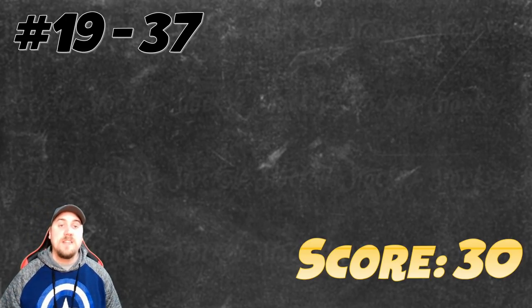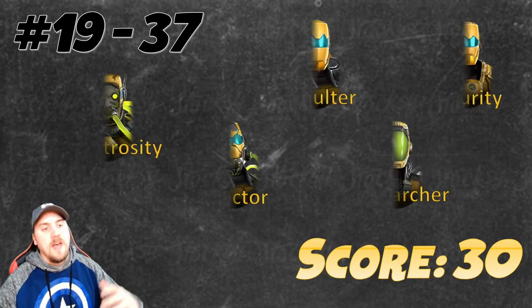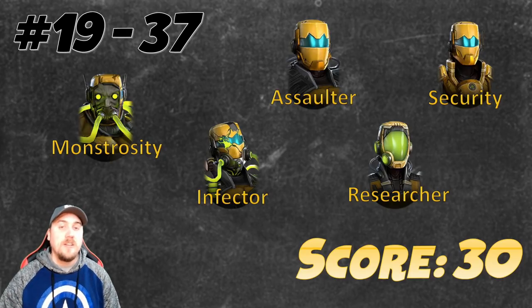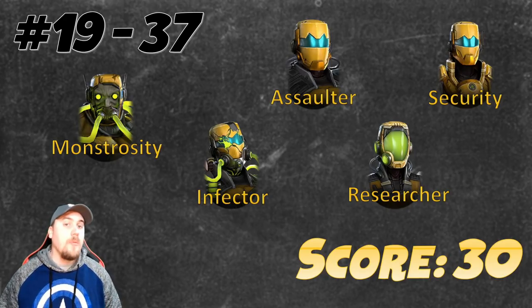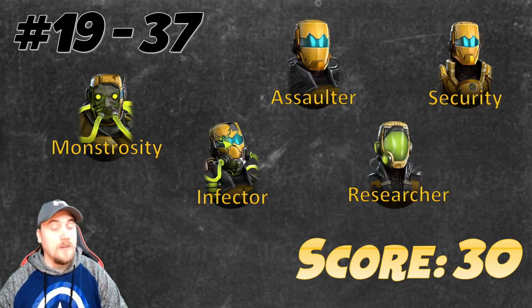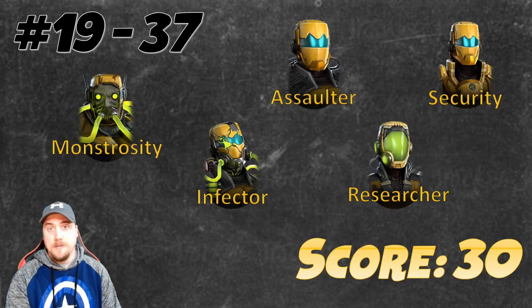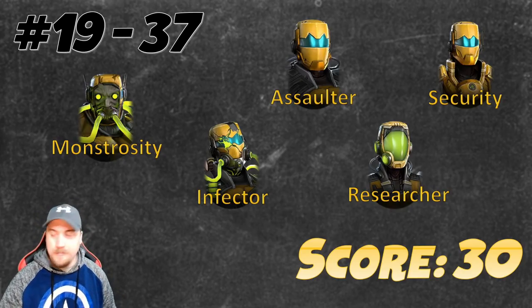We have a lot of characters tied at a score of 30 — ranks 19 through 37. First up is AIM: Monstrosity, Assaulter, Security, Infector, and Researcher — all not very effective characters to build. A few months ago, before ISOs launched, I would have recommended AIM to get Hela in the Villains campaign. I no longer recommend that. Go after Sinister Six instead — slap ISOs on them, especially a healer, because that was AIM's biggest downfall for reaching Hela.